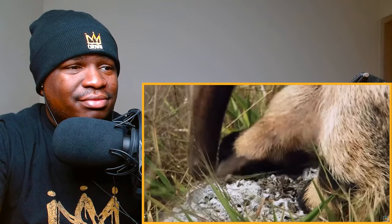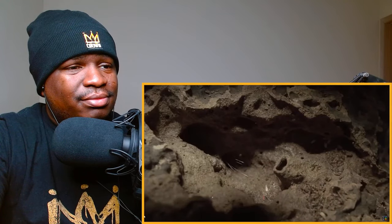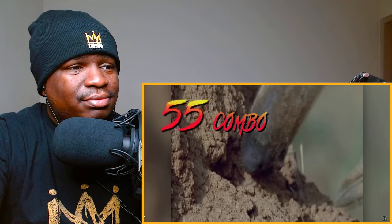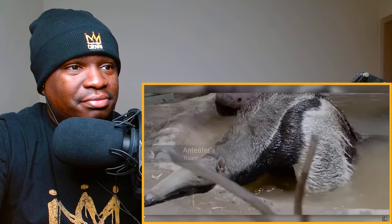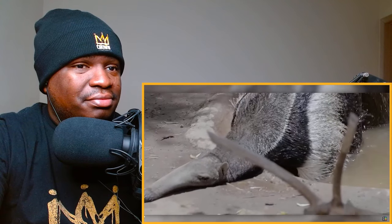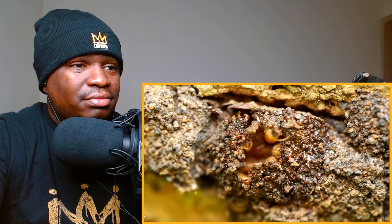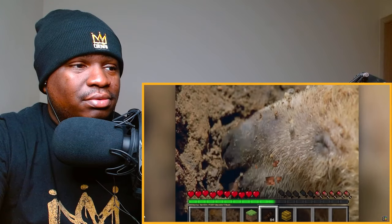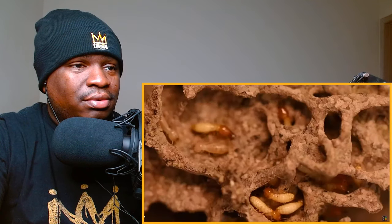Any predator looking to ambush an anteater needs to make sure they can finish the job before the anteater can counter-attack — and this threat alone is often enough to dissuade attacks in the first place. The anteater's long tongue is covered in a glue-like substance and can flick in and out over 150 times per minute, taking out dozens of insects per flick and decimating a colony in no time. Similar to their sloth brethren, anteaters opted for a slower metabolism. This means they don't need to consume an entire colony and can actually leave it in a damaged but recoverable state — a highly sustainable method of farming XP.